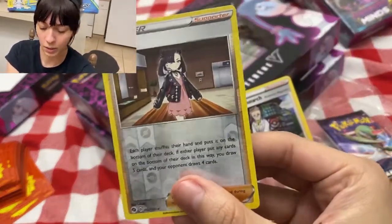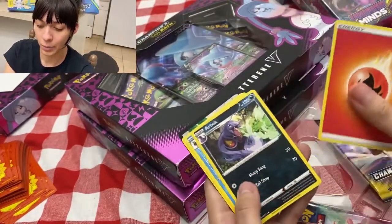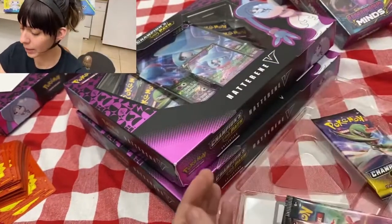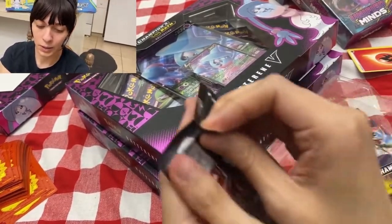We also have Professor's Research, which makes two holographic cards. You can see how it shines there. We have the Energy, Arbok, Sharpedo, and Sonia — those are not holographic so we're gonna put those aside and go for the next ones.